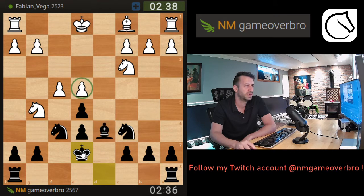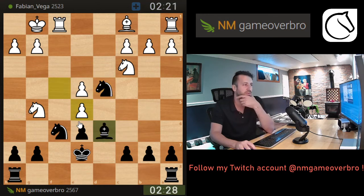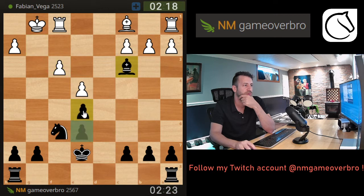Especially the fact that he has a pawn here, he can never check me on this square. Pawn takes doesn't do much yet - I'll go knight there to pressure this pawn. You might go pawn takes and knight there. I think this is the right way.